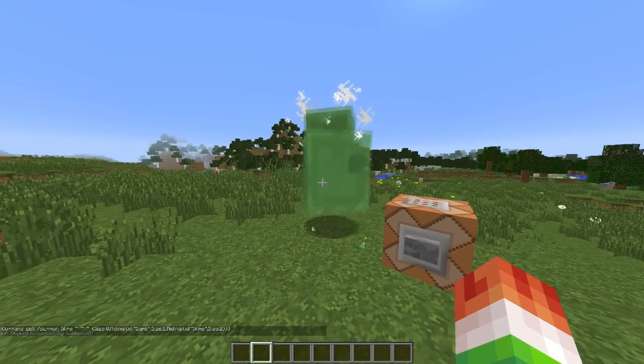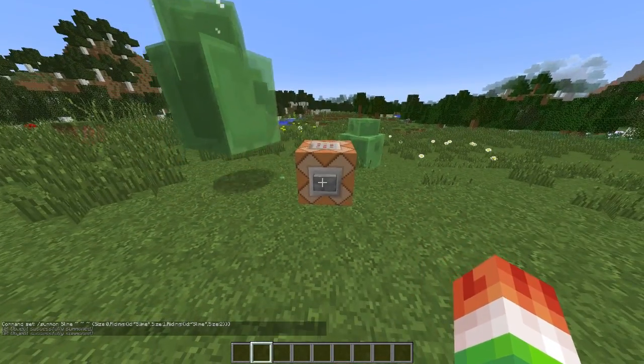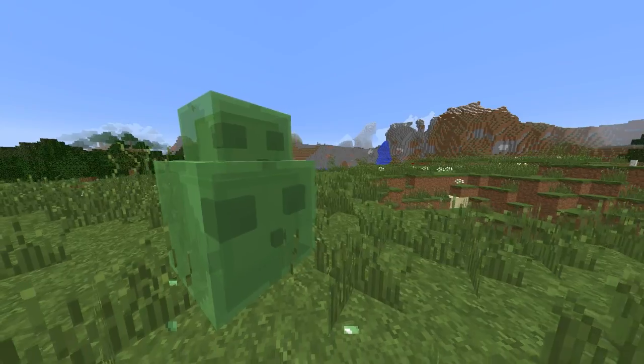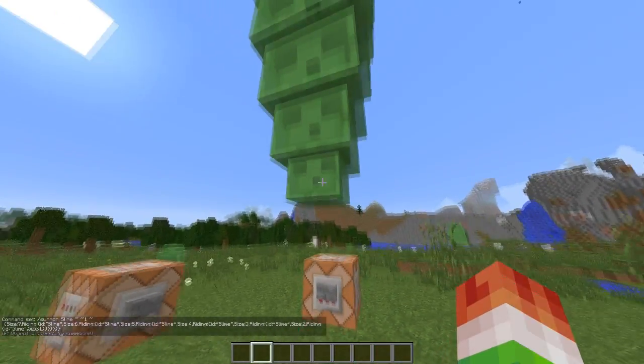For our third command, we have Stacked Slimes. Basically, you are going to spawn slimes that are stacked. I don't know why, but somehow the top slime always dies. We also have the Slime Tornado, which is pretty cool — you have a very small slime at the bottom ranging all the way up to one of the biggest slimes.